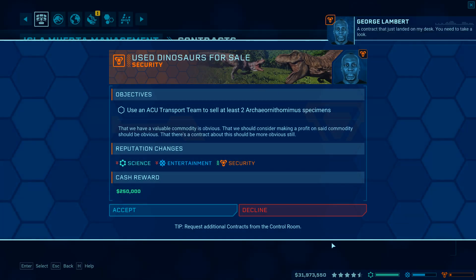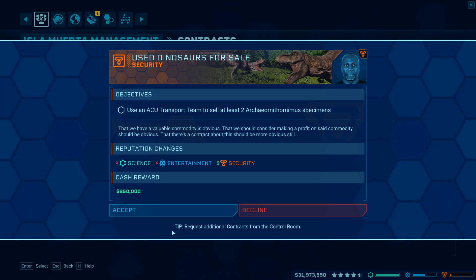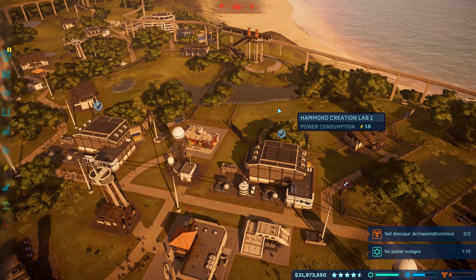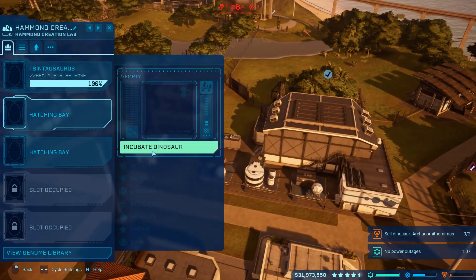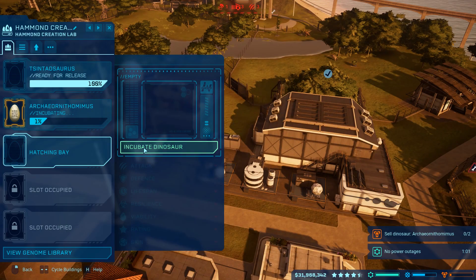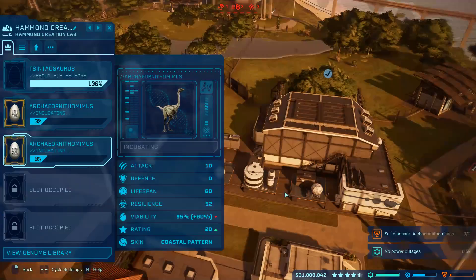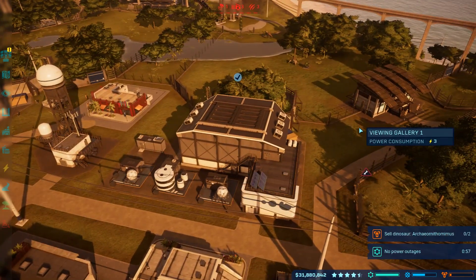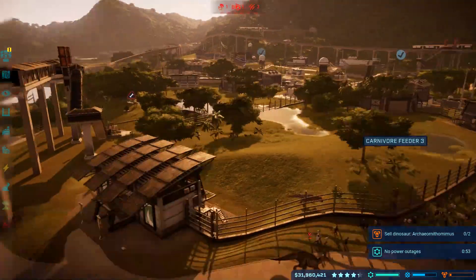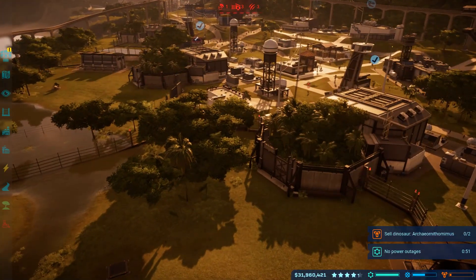If you really want to build the best park possible, you're going to want to level up the reps of all three factions on every island you play. You'll do smaller contracts for each faction — release such and such dinosaur, maintain a high profit level, don't have any power outages, that sort of thing — and also bigger missions that can, especially on the later islands, be surprisingly difficult, having you wrangle multiple large dinosaurs in chaotic conditions.